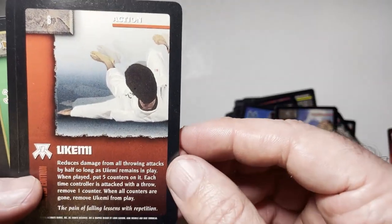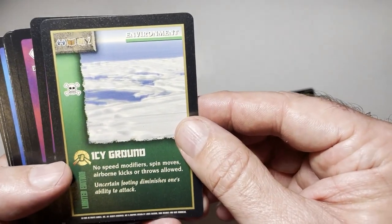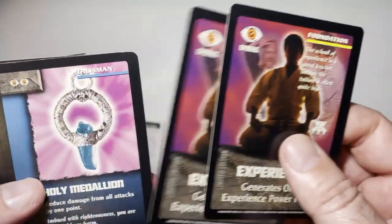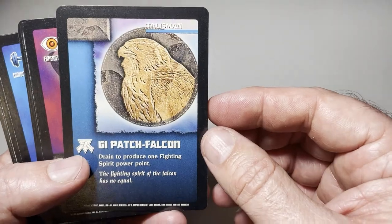Oxygen burst — gain two hit points. Ukame — reduce damage from throws. Bad sushi. Icy ground — we have an environment, no speed modifiers. More experience. Talisman, holy medallion. Gi patch.